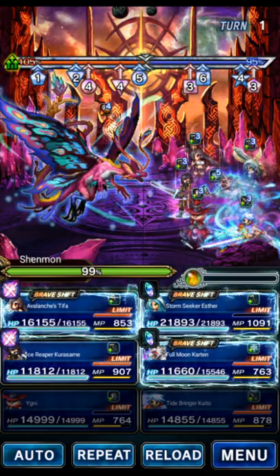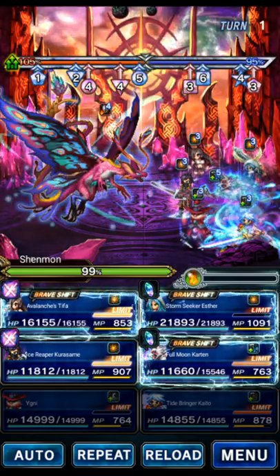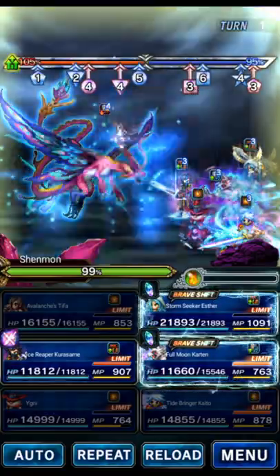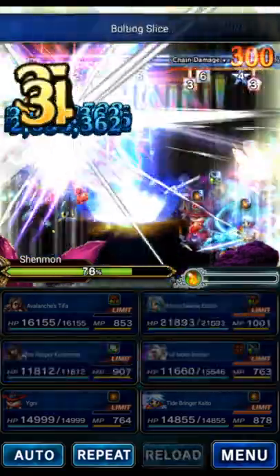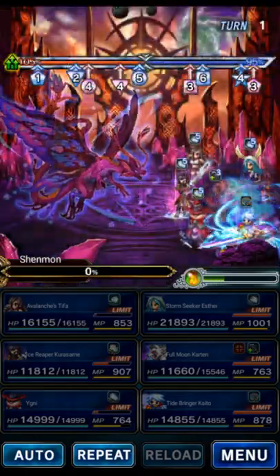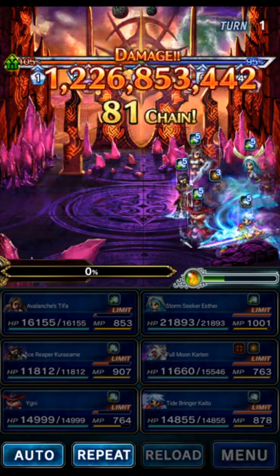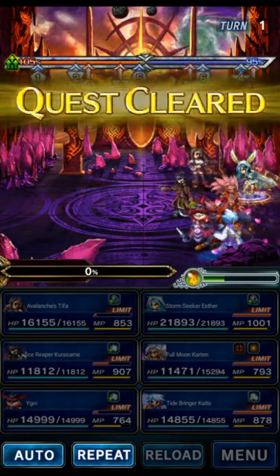We send Tifa first, then cap with the three chainers. Kurosame's LB is triple bolting. The timing is a little wonky — you'll have to work on it at the training dummy. When you click your bolting strike chainers, make sure you click Kurosame first. And there's our turn one OTK. The boss is about 1.1 billion HP — we did 1.22 billion, so about a 10% overcap. It is variance.